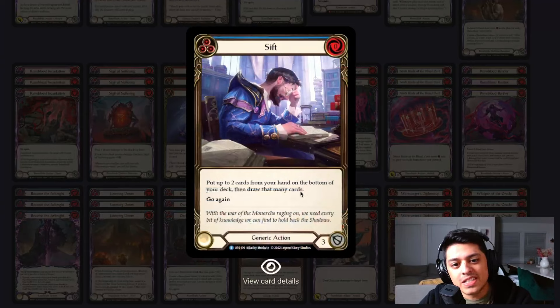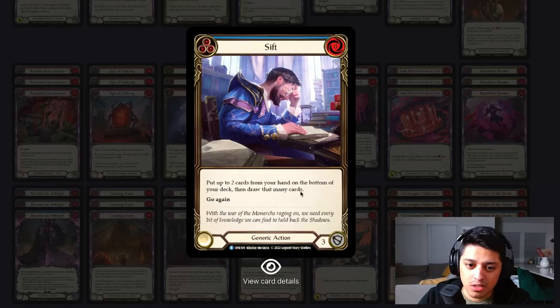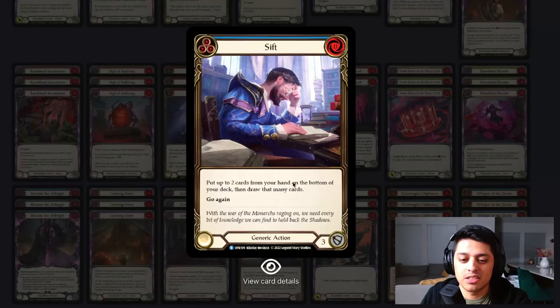Sift is the sleeper of this deck — it's a hand correction. It's a zero-cost blue block-three. It says: put up to two cards from your hand on the bottom of your deck, then draw that many cards. Remember, if you play this you have to put at least one card on the bottom of your deck — you can't just play this and carry on without discarding. There have been many times I've had Sift with two Ninth Blades in hand and you just play Sift, put the Ninth Blades away, and get cards you need. Sift is the sleeper of this deck.